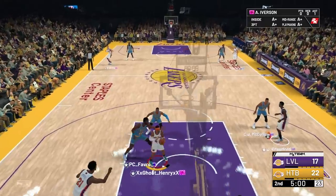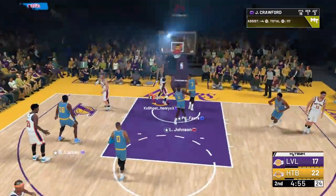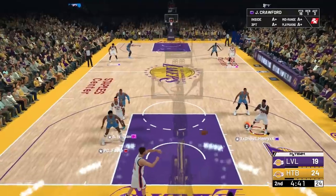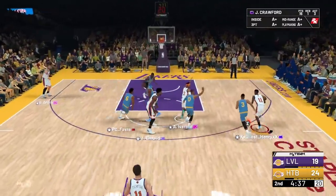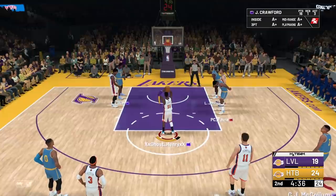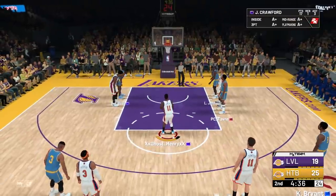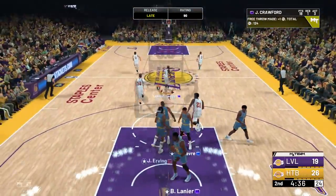Second quarter starts and you can see the full court press keeps going. Jamal, take it all the way to the rim — boom! That's how we start off the quarter. I thought he was going to get blocked, but nice take! Going to Jamal, back to Iverson, back to Jamal — take it all the way, draw the foul for me! There we go, we're shooting some more free throws. First free throw going down, second one going down as well. We've got 18 points!